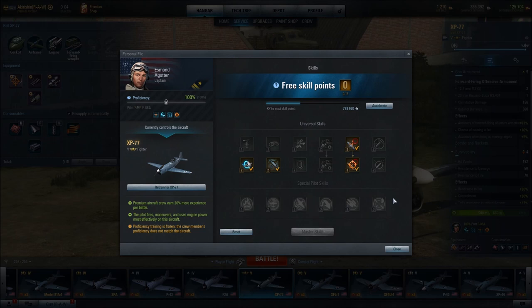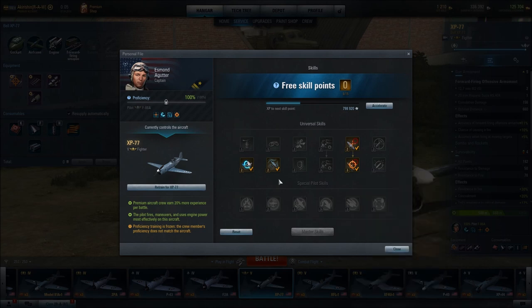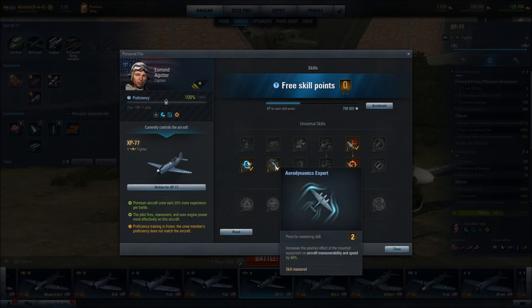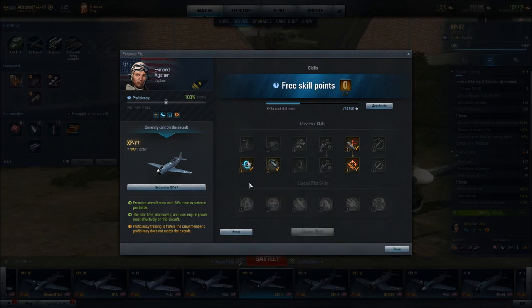In terms of pilot skills, to further augment our cannon, I went with Marksman 1 and Marksman 2. Combined, they reduce dispersion of forward-firing weapons by 10%, and Marksman 2 also increases accuracy of forward-firing armaments at actively maneuvering targets by 10% — which is excellent. To augment our equipment choices for maneuverability, I went with Aerodynamics Expert, which increases the positive effect of mounted equipment on aircraft maneuverability and speed by 40%, and Aerobatics Expert, which increases maneuverability in all axes by 2%. That whole combination gets us to that 9-second 360-degree turn.